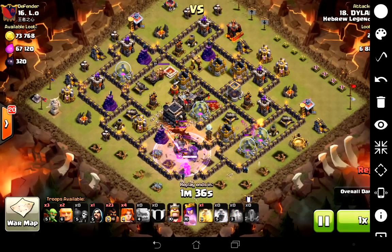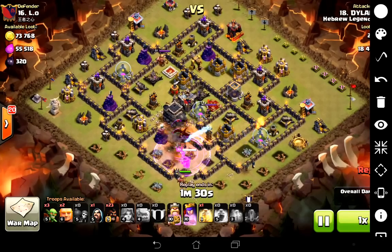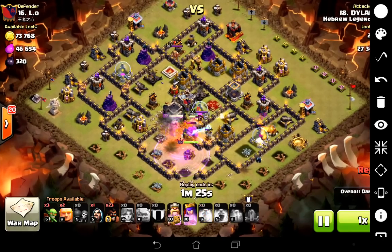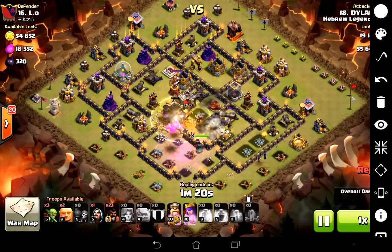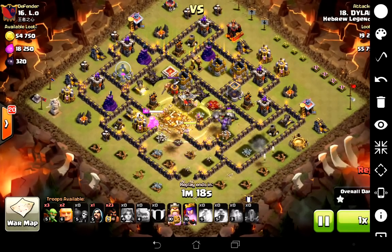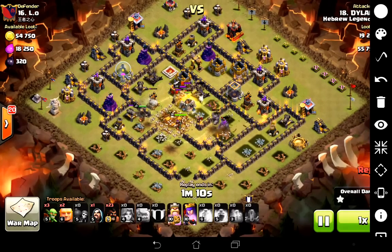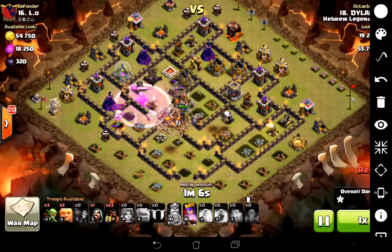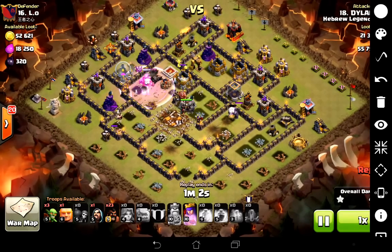If you're doing a first attack on a base, I always think it's a good idea to take a poison because you don't know what's going to be in the CC — he does that here. Obviously if you have the luxury of watching replays and seeing what comes out, you can tailor that, but that's part of the reason why fresh attacks are more tricky. He already has two of the giant bombs out of the way. The king now uses his ability, the enemy king goes down, and the other two giant bombs are in that section right by the king — there goes the first one.